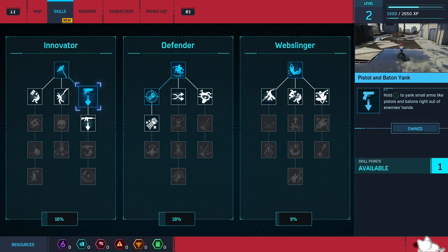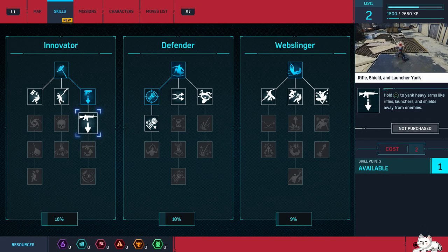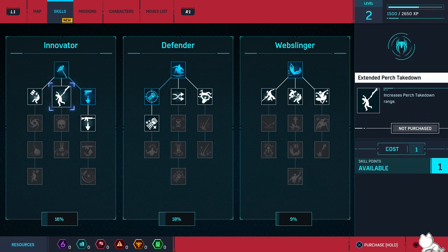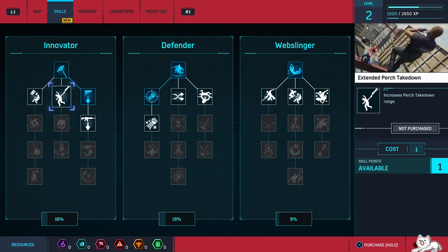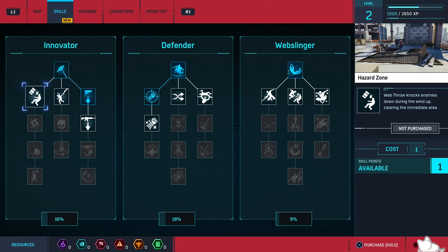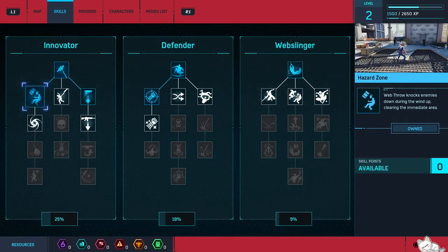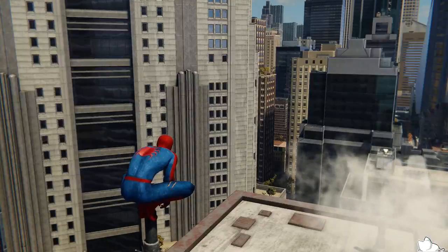Oh, that's just for pistols and batons — probably should have read down here. I guess you need another skill point. Getting rifle shields, rifles, shields, and launchers is another story. Shields is what I wanted to take away — I don't like shields in these fighter games. Increases perch takedown range — that looks cool, though I don't think I've done a perch takedown. Web throw knocks enemies down — duh, we were going to pick that up. What's this? Spin cycle — beautiful, we'll definitely look to get that as well.